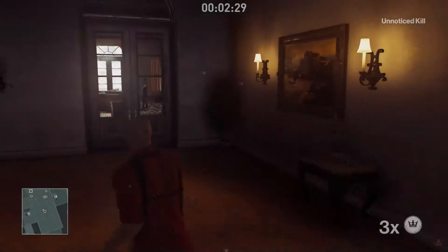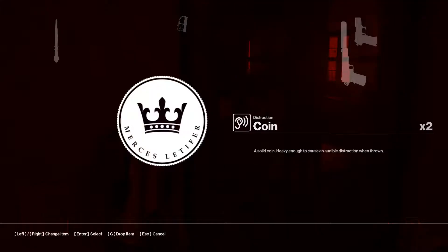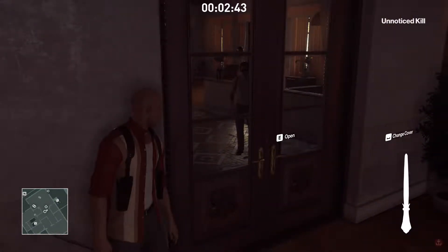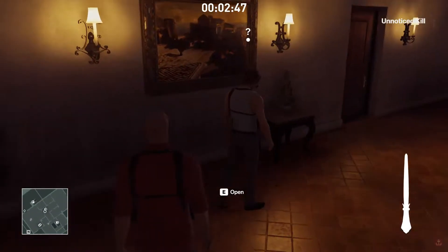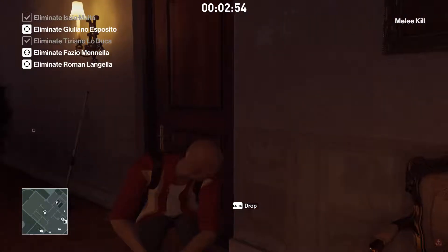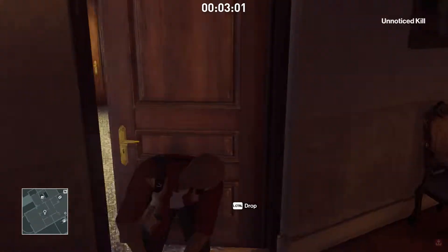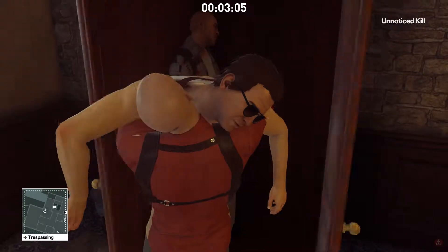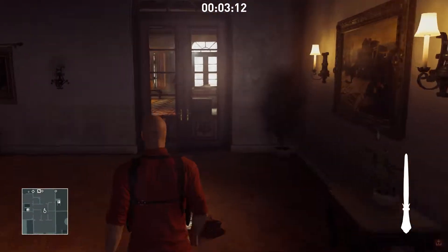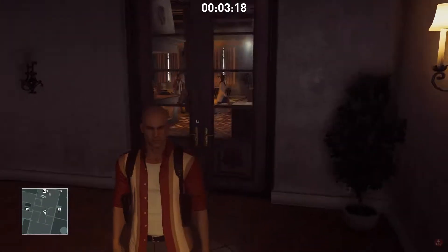Got a couple of guards in here. This should be where we get this Isaiah guy. So just throw a coin here and hide behind the door. He's going to come through — make sure no one's looking at you. Go ahead and take him out, and we're going to drag him to the same cabinet. There's an extra box in the little storage room if you'd rather use that; the door's not locked, so that one's also an option. We're probably going to be getting people in both. DeSantis is coming through here with her other guard — there's that guy, and then there's that guy — so we're going to need to take care of those guys.